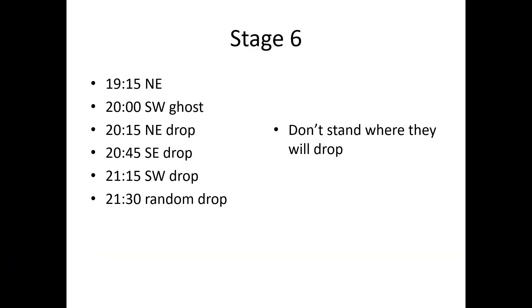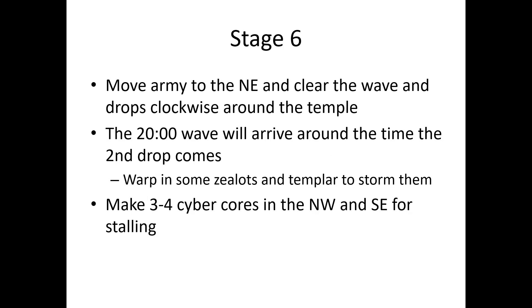To prepare for Stage 6, move your army to the northeast. Fight off the wave and avoid standing where the enemies will drop. Move your army in a clockwise direction to clear the drops. Warp in some Zealots and Templar to storm the marines from the 20-minute wave — this is a small group separate from your main army. The tanks will siege and hit the Cybercores from earlier, so just storm all the marines and finish them off later while you focus on the drops. Remember to move the new warp-ins away from the spot where the enemies will drop. After cleaning up all the enemies, make some Cybercores in the northwest and southeast for stalling, then move your army to the southwest.